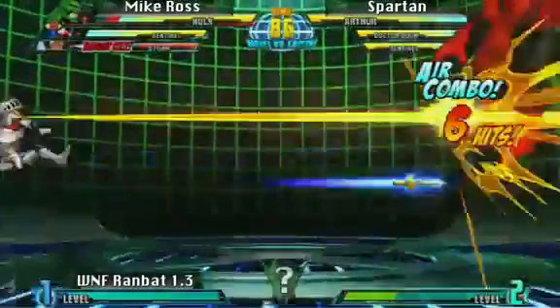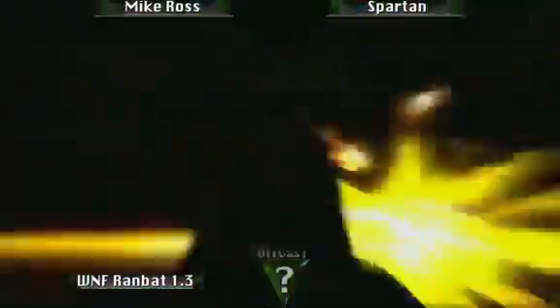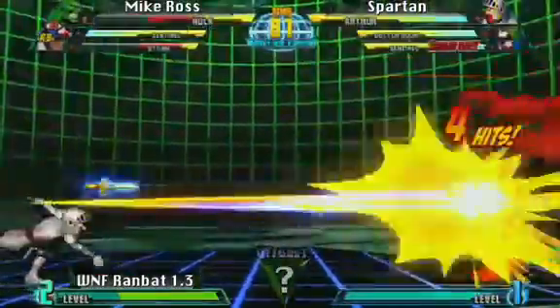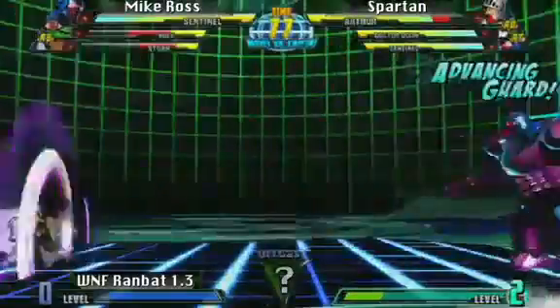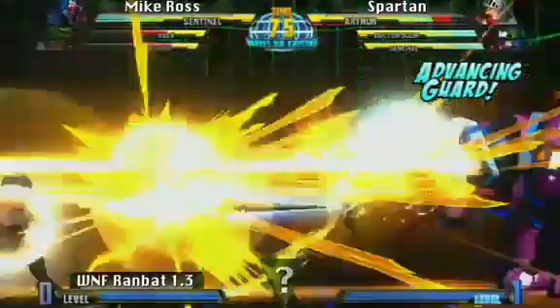Really hard to play against. Oh, and he tags in Hulk at just the right time. This looks so annoying to do! Hit confirm into the super! Look at this control — he had all six hits on Hulk there. And Arthur blocks in time.